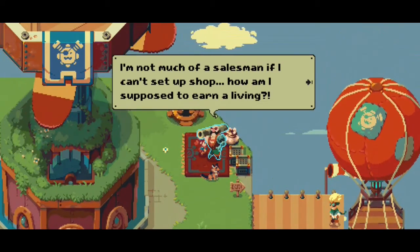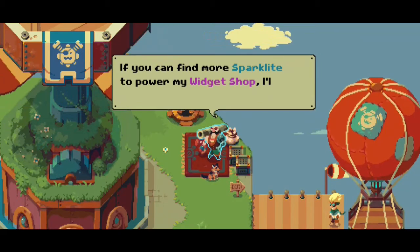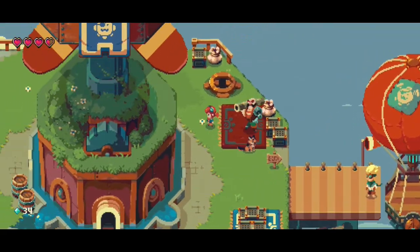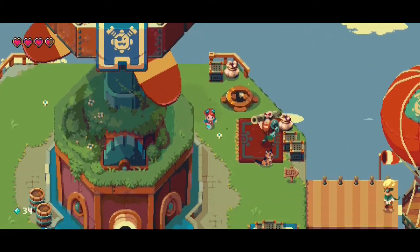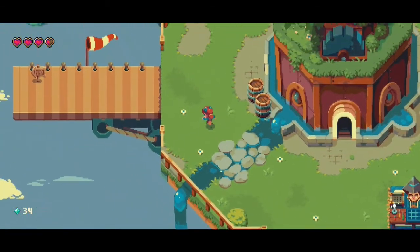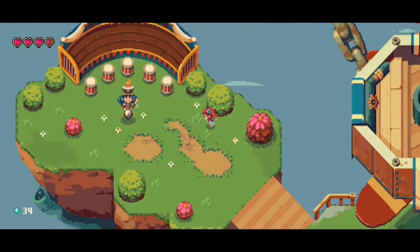I can't set up shop — how am I supposed to earn a living? I can find more spark light to power my widget shop and I'll give you widgets for free. So the answer to everyone's energy crisis is to have me go get it for them.